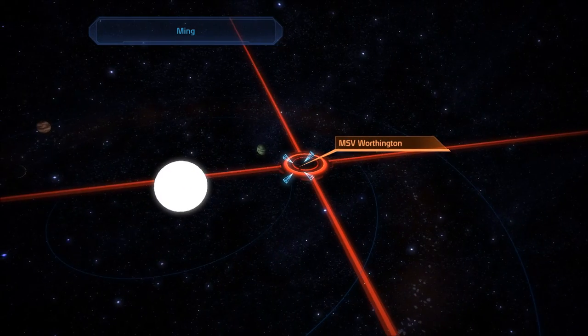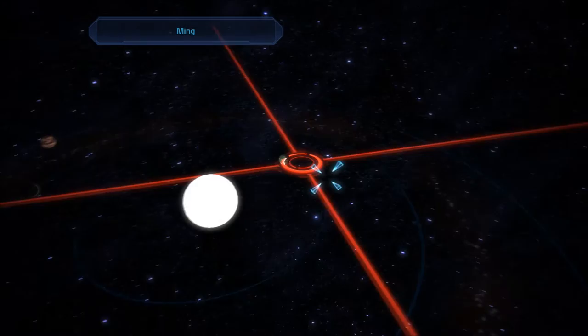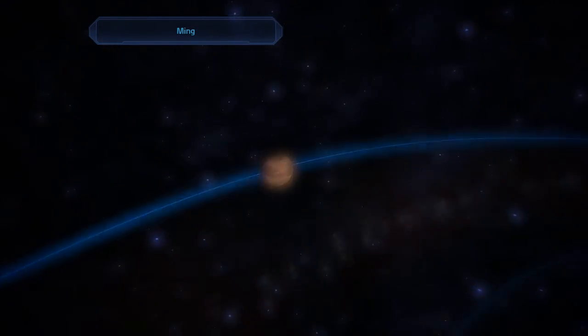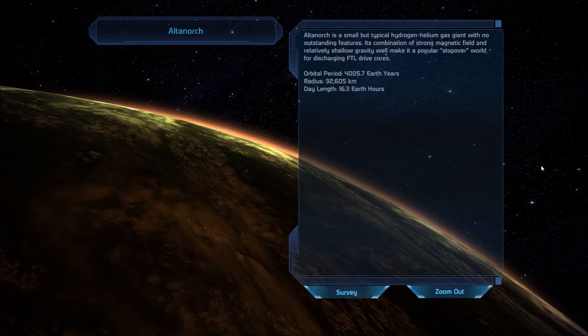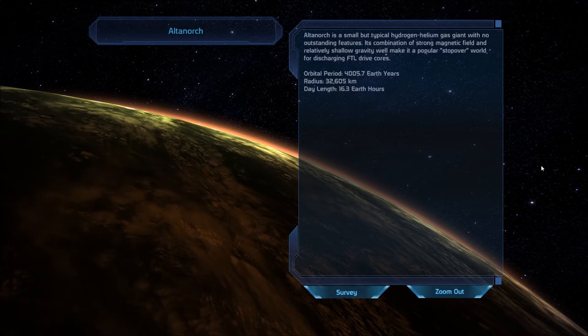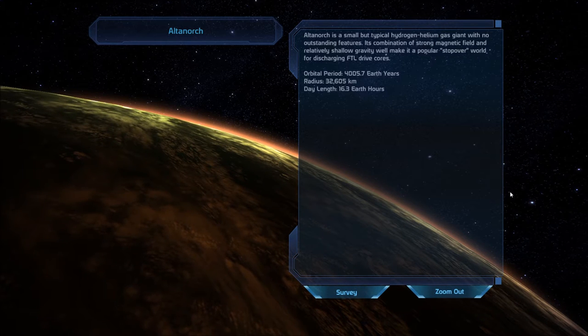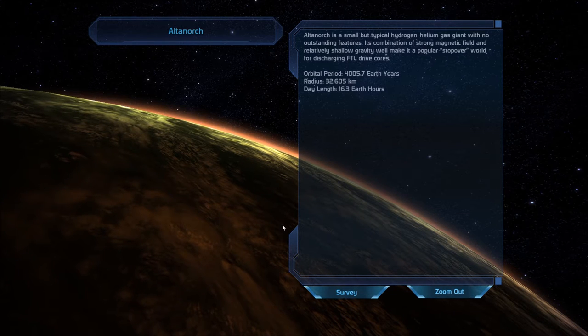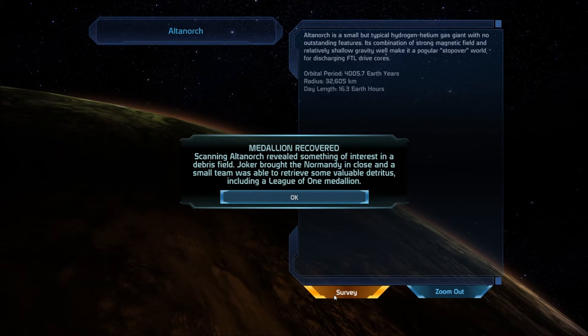Here we're just finding random stuff. MSV Worthington — have you been here? I don't remember these names. Al-Tanorch. We got the survey thing. Al-Tanorch is a small but typical hydrogen-helium gas giant with no outstanding features. Its combination of strong magnetic field and relatively shallow gravity well make it a popular stopover world for discharging faster-than-light drive cores. It takes over 4,000 years for it to go one rotation around the sun. Can you believe that? Scanning Al-Tanorch revealed something of interest in a debris field — Joker brought the Normandy in close, and a small team was able to retrieve some valuable detritus, including a League of One medallion. Nice.